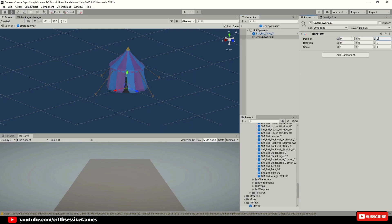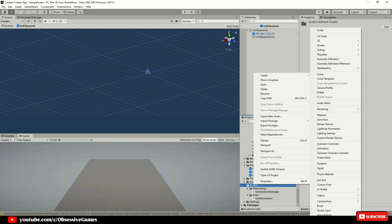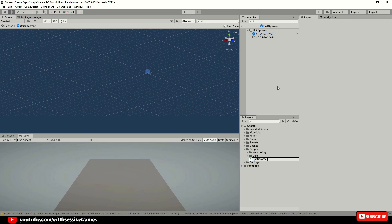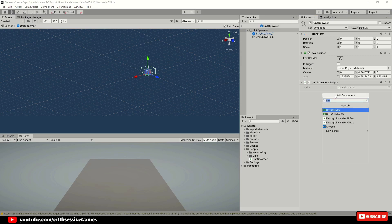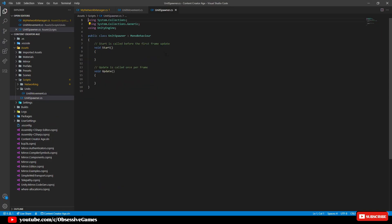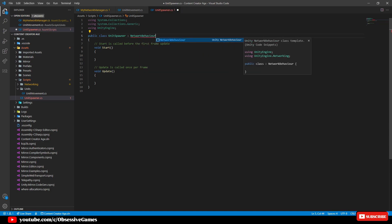When you are happy with the box collider around your base building, we want to have another empty game object and call it Unit Spawn Point. For now we will add a unit spawn point and just place it at 5 on the X. At this current moment we won't do any selecting of buildings or units. Create a new script and call it Unit Spawner and attach it to the unit spawner game object. Then add the Network Identity component for the same reason the unit has it, and open up the created script. Change MonoBehaviour to NetworkBehaviour and press Ctrl and Period and select using Mirror.